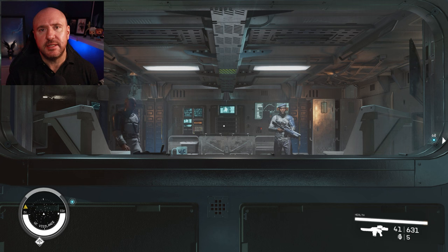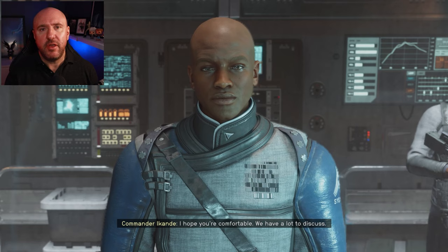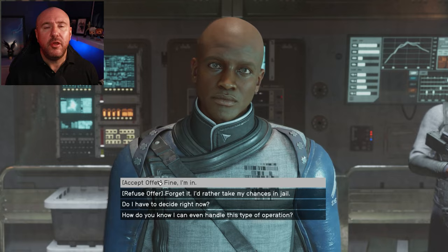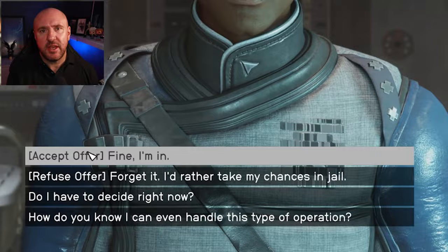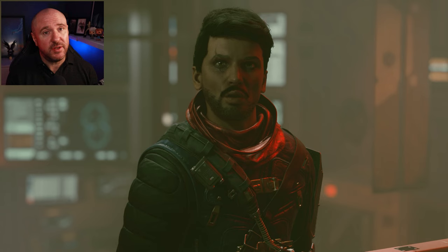You'll be escorted to the UC command center where you'll meet the commander. After some dialogue, he'll give you a couple of options: pay the fine, get arrested, or do a job for him. You want to take the job option. You'll then become a spy for UC Security, launching a series of missions all focused around the Crimson Fleet. Once you've completed all the Crimson Fleet missions, you will be part of the Crimson Fleet — as easy as that.